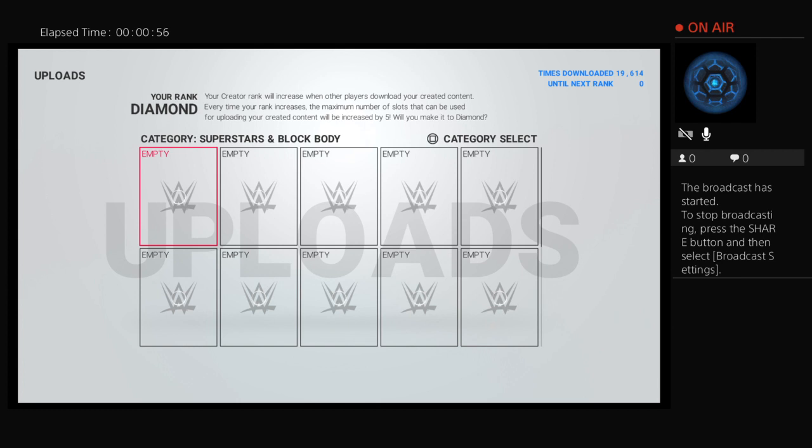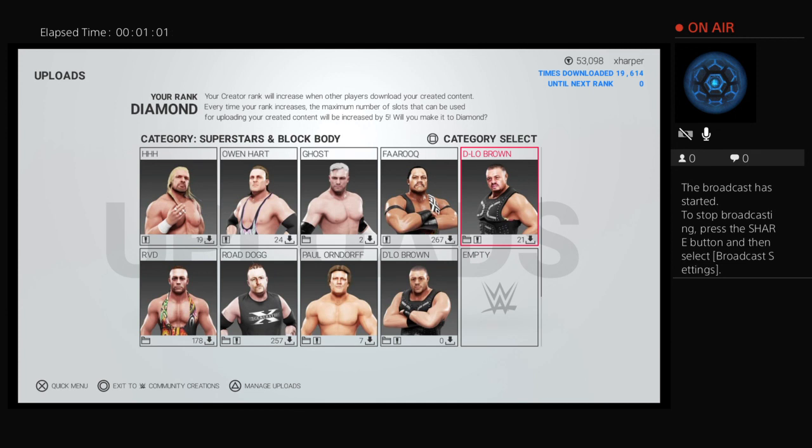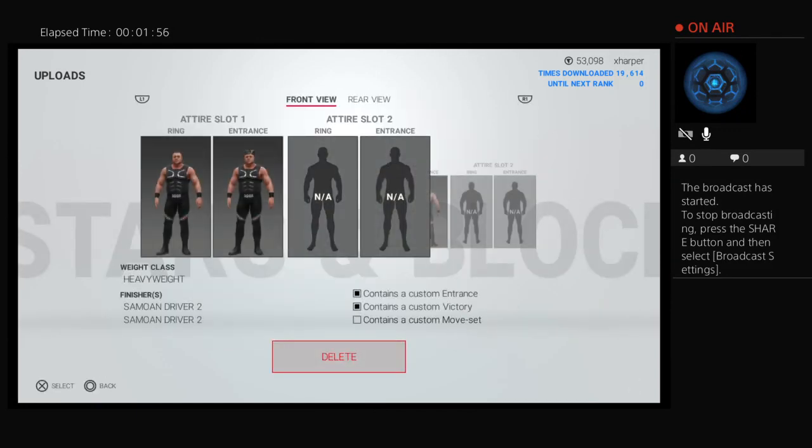For those Attitude Era fans, this is my old Delo Brown — the one that sucked. I have not liked it since I uploaded it. I apologize to the 21 of you who downloaded it. I've really wanted to do a better job because I've got my own Nation of Domination on the game — I've created Farooq, Mark Henry, there's already a brilliant Kama out there, and I created Kama Mustafa as well. But I needed that final piece — Delo Brown.